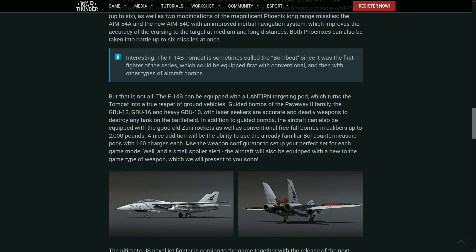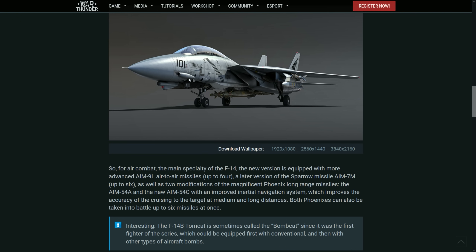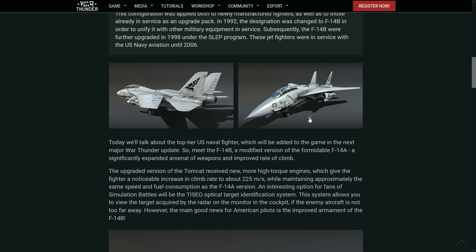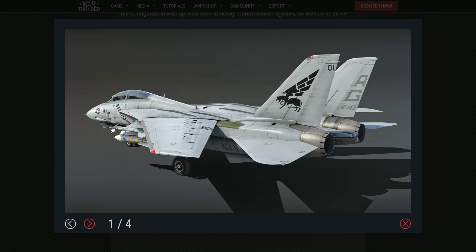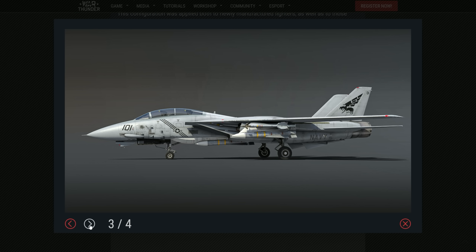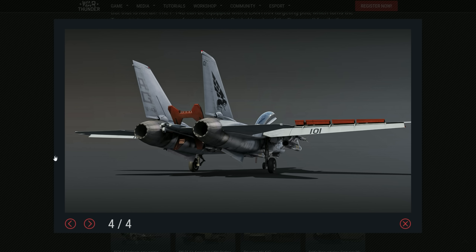It also has 160 charges of countermeasure pods — very cool. Now for the main armament: same Vulcan cannon. The missiles are a little bit different from the A we have in-game. In real life it could also take the AIM-9M, but in-game they have confirmed it's only going to carry the AIM-9L — at least on the dev blog. The AIM-9L will be the main IR missile. The Sparrows will always be a companion for US BVR weaponry, carried using the AIM-7M. In-game it doesn't have much of a change from the F-14A, so expect it to be very similar.